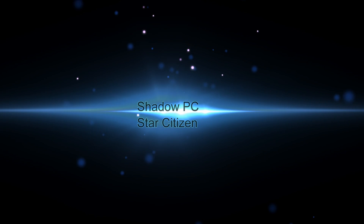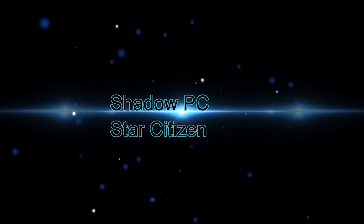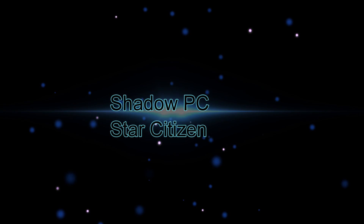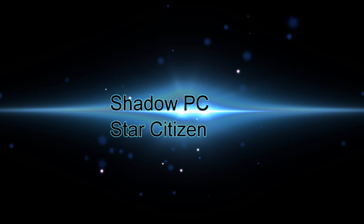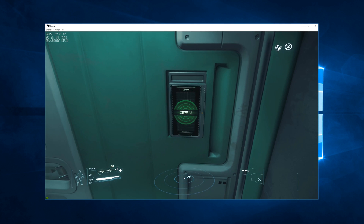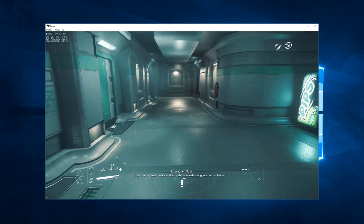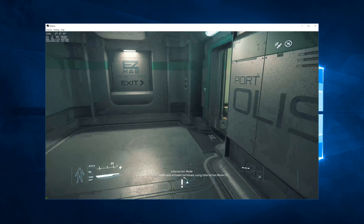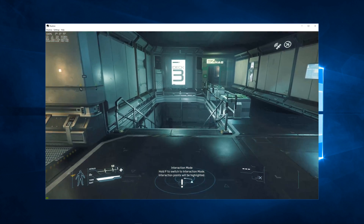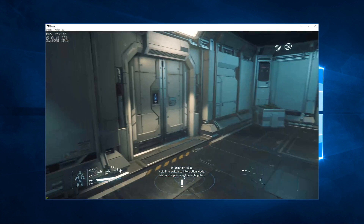Hello and welcome to another Star Citizen video. In this video, I'm going to show you how Star Citizen runs using Shadow PC. Shadow PC is a new-ish service that basically runs a virtual PC for you on a remote server. So you run the client on a local machine. I included the NVIDIA FPS counter down in the bottom left corner here, so you can see the FPS of the local machine provided by NVIDIA's overlay.